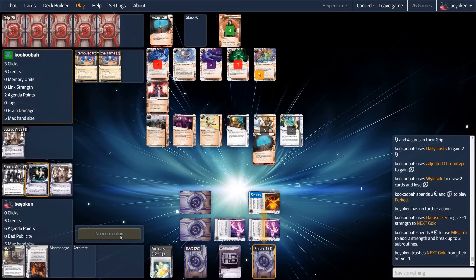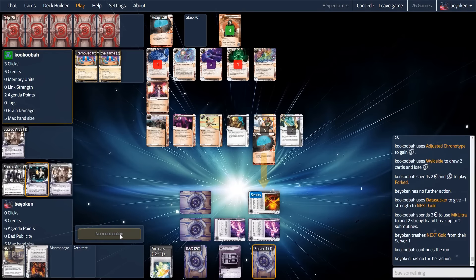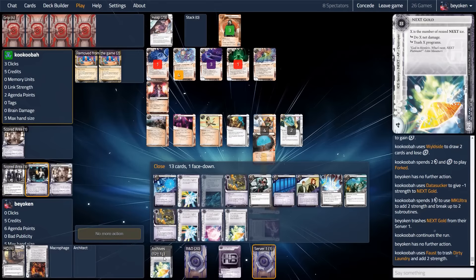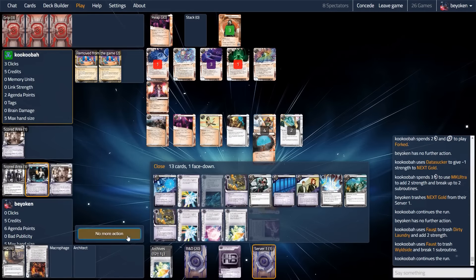Fog comes in on the remote and this is my biggest worry — the 8-rez cost ice is gone just like that. Imagine if my opponent had Cypher. This was not ideal at all, and as I said, I do pack Marcus Batty in my deck, but I haven't seen it even though I've drawn through 60% of my deck — running 2 copies, don't see either of them, such is life.